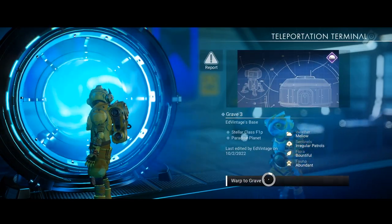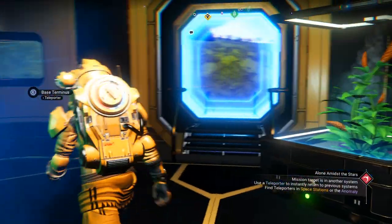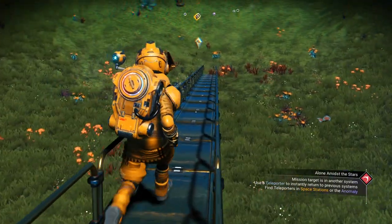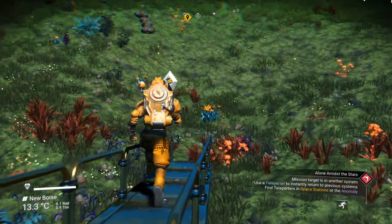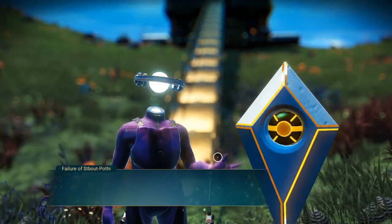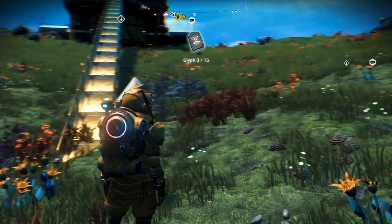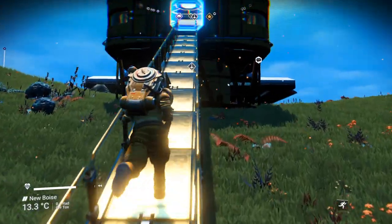Let's go to grave three. As you can see, I've landed at grave three — it's a really nice area. Come outside and the grave is right in front of you. All you have to do is interact with it and we're going to get the third glyph. We got the third glyph — pretty easy.